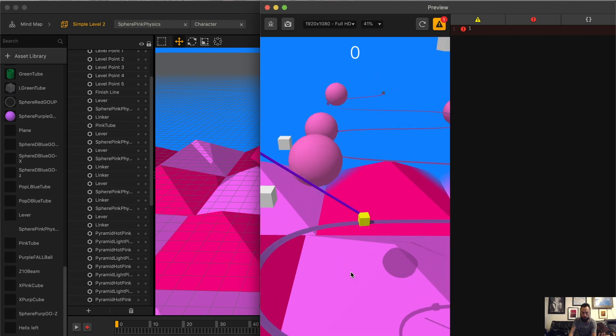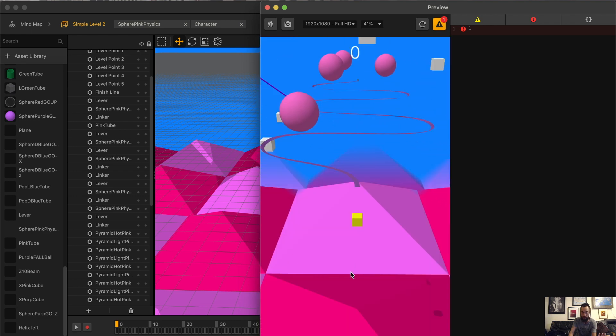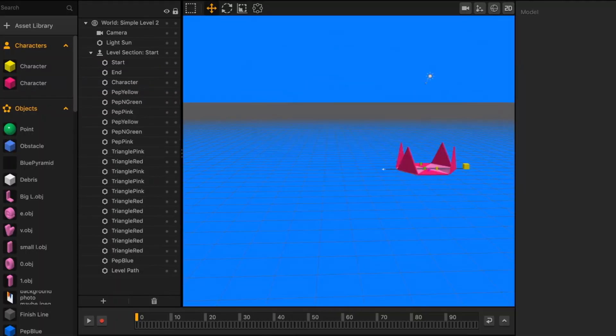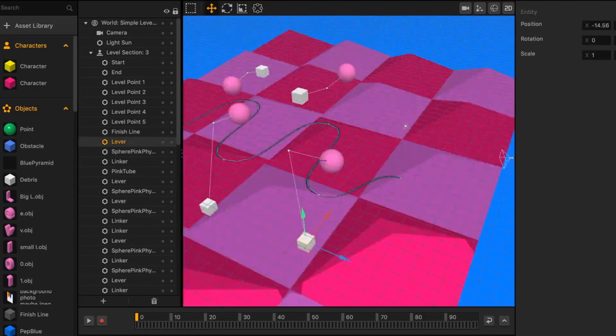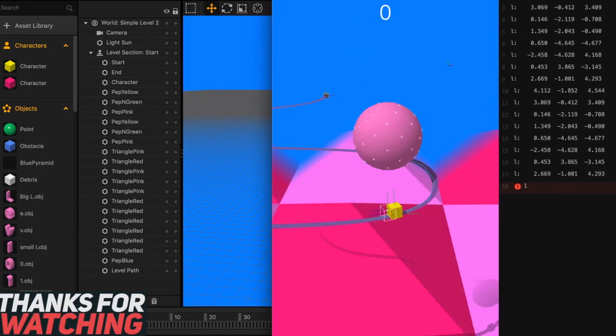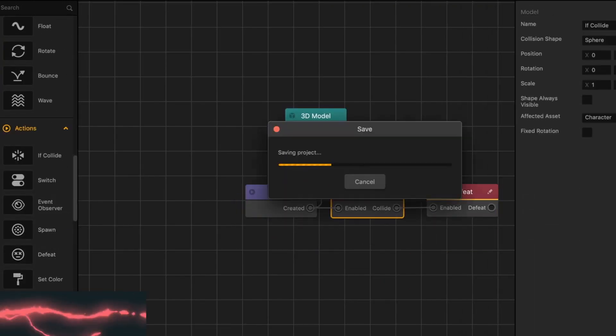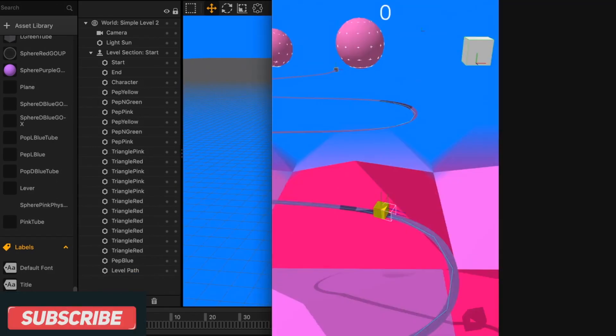I literally had a character running into an enemy object and the character wasn't dying. I find it funny, because this to me is a major problem. If your if collide statement isn't working with the character and enemy, that seems like a problem to me.